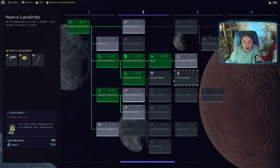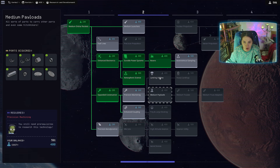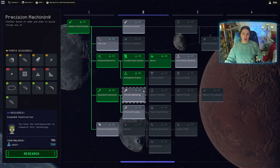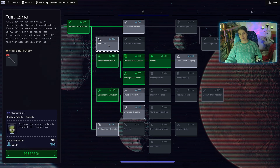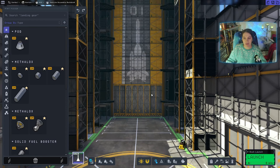I think I'm gonna go for precision machining because this opens up a lot of things. We don't really need medium launchers to go to Minmus right now. I would like the fuel lines eventually, so we don't rely on boosters so much - but boosters are fine for now.